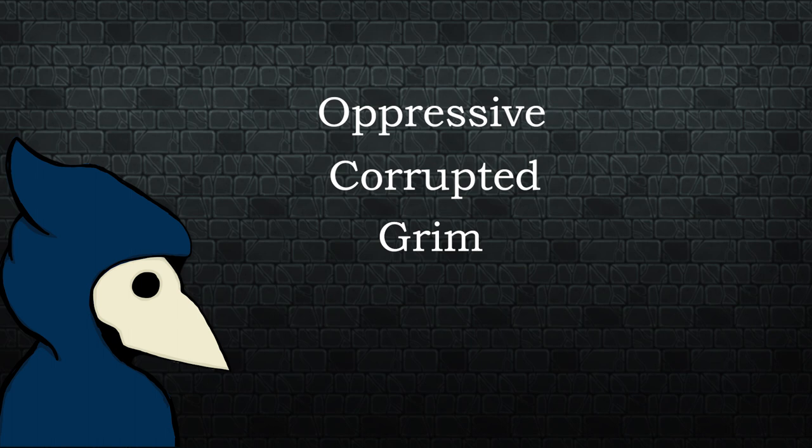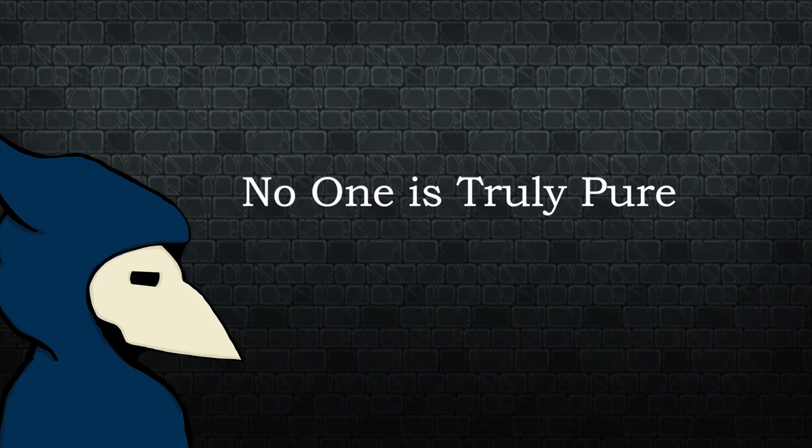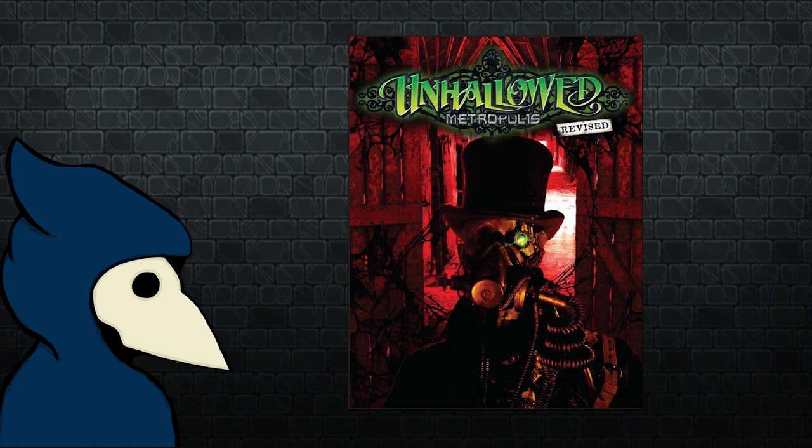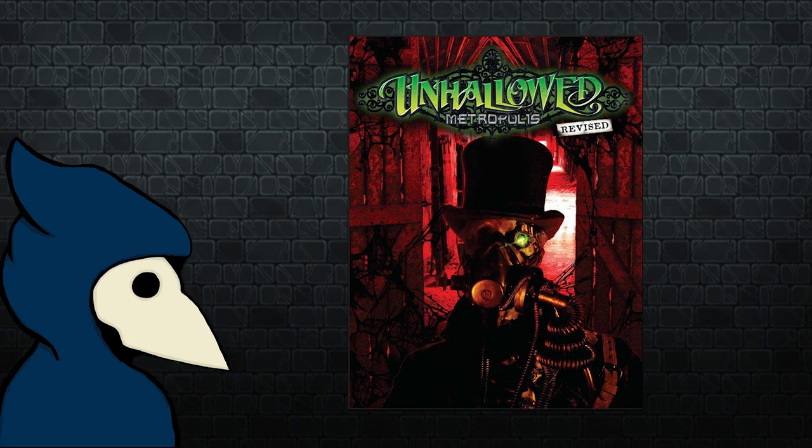From the classist themes of a Victorian-era England-based society to the very corruptions that can be put into play with player characters, there is always the feeling that no one in the world of Unhallowed is pure or beyond reproach. The game has many themes due to this focus on corruption, darkness, and horror that are not for the faint of heart — from the harsh reality of the societies, elements such as reanimation, prostitution, serial killers, and human meat markets where physicians can gain parts for dark scientific experiments. These can be removed to your own tastes, and I would heavily suggest removing certain themes that your players may not be comfortable with.